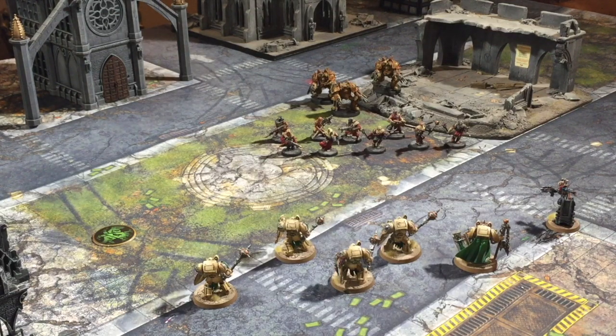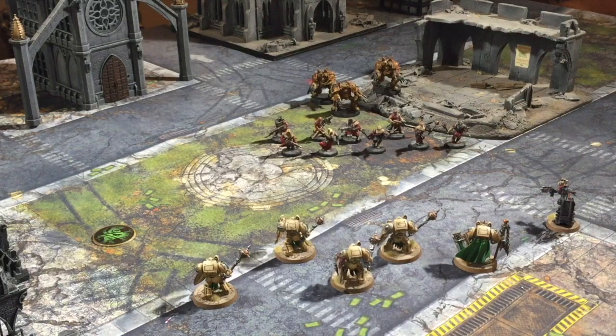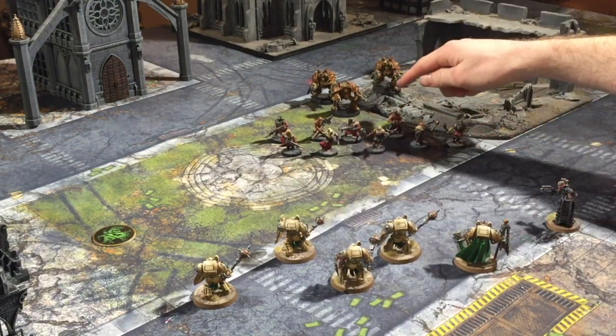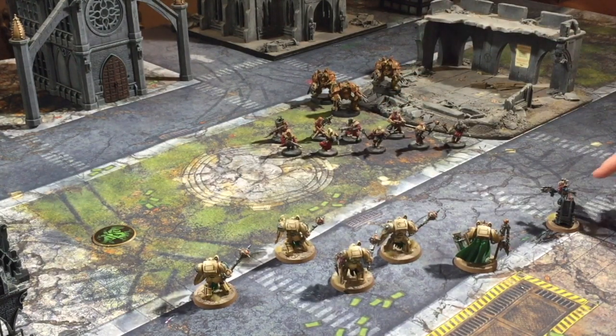The first thing to grasp is that you can only declare a charge against something which is 12 inches away or less. For example, these Deathwing Knights here can declare a charge against the Cultists, but the Obliterators are just out of range. Now if a unit can move more than 12 inches in the Assault Phase — such as this Eversaur here, who charges 3d6 and can potentially move up to 18 inches — he can still only declare a charge against something 12 inches away or less.